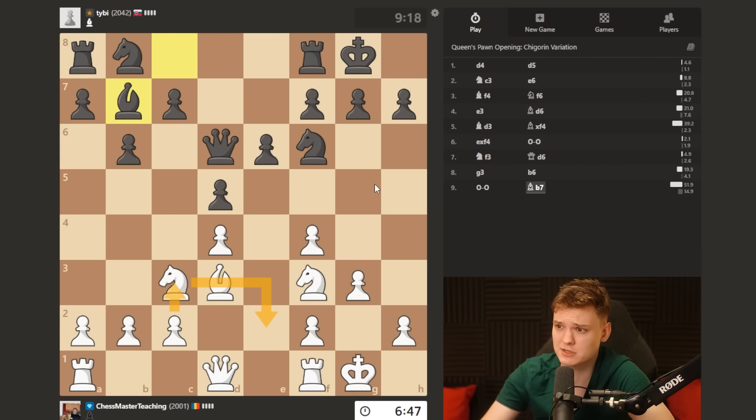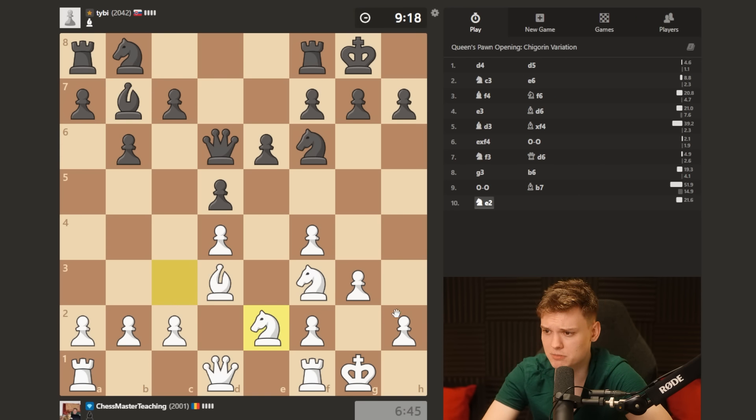He played the bishop to b7 instead, which really allows our typical dream setup. Knight e2, c3 happening next.